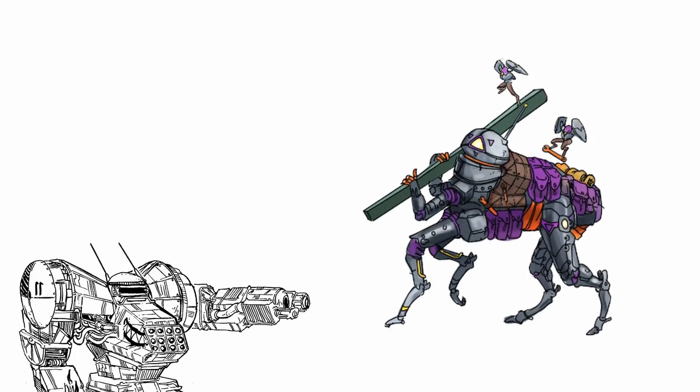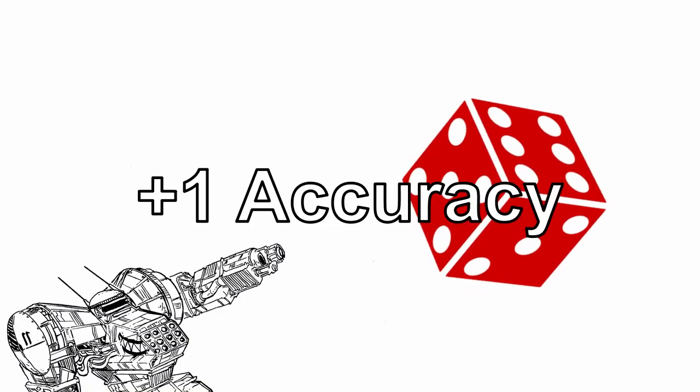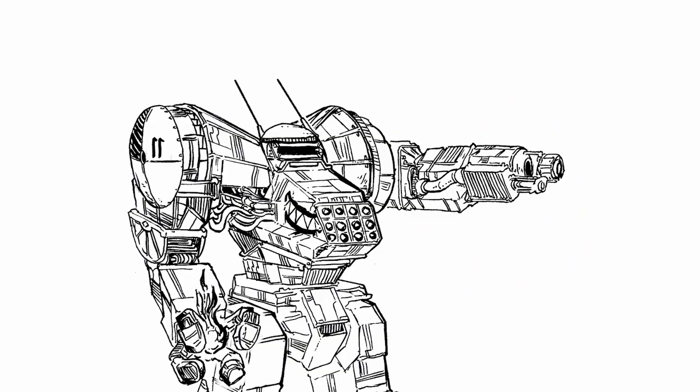And 4: When you print the Agrippa, you can apply a non-combat modification to the drone — basically personalization. If the game master decides that this modification can help in a skill check, you get plus one accuracy to the roll. You can change this modification in a full repair.